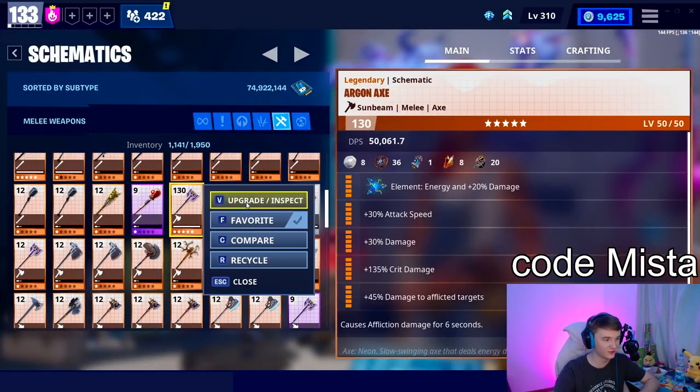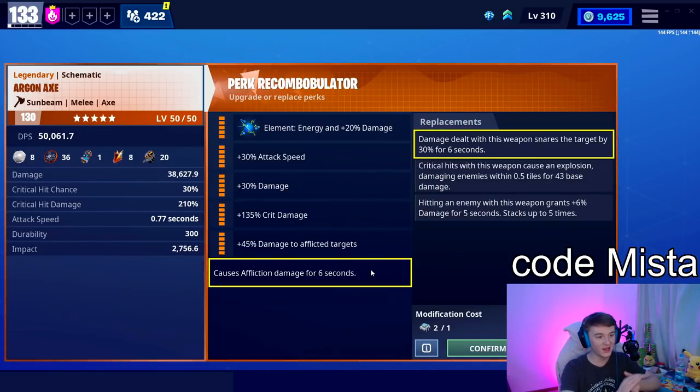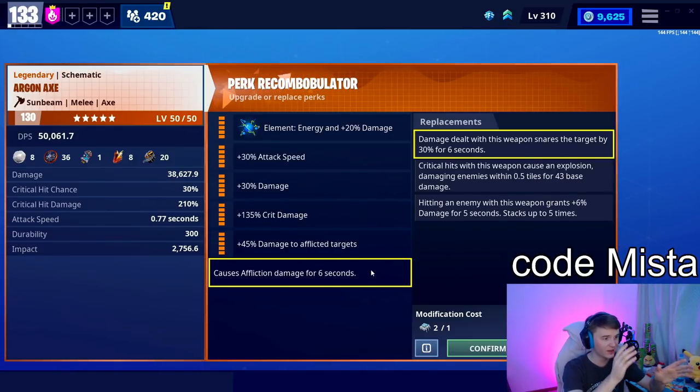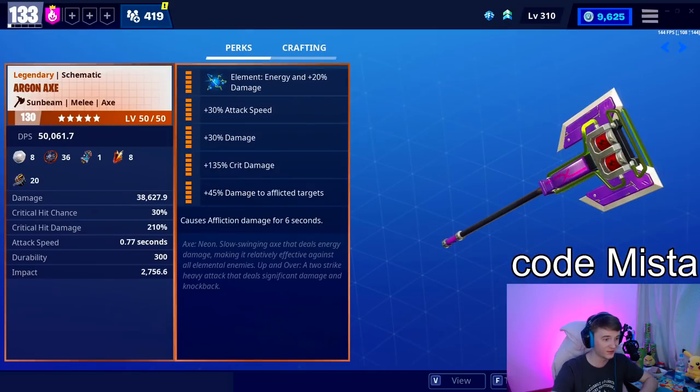The Argon Axe is another example — it has a base 30% crit chance without any crit rating perk, so crit hits cause an explosion is already going to be happening 30% of the time before you even give it crit rating. With Whiteout Fiona in the lead and a crit rating perk on the Argon Axe, I think you can get up to 75% chance to crit, which is a little ridiculous. At that point you're losing out on attack speed, but you could have a good time with that.